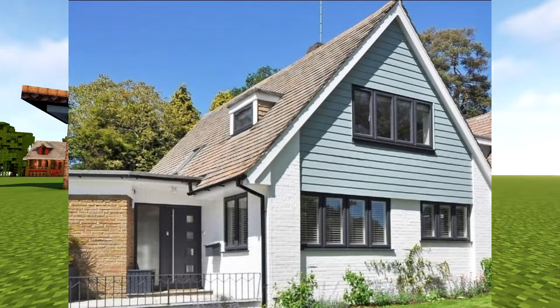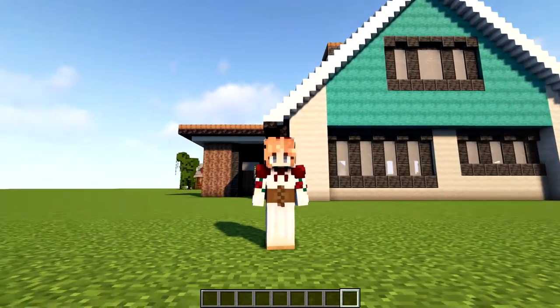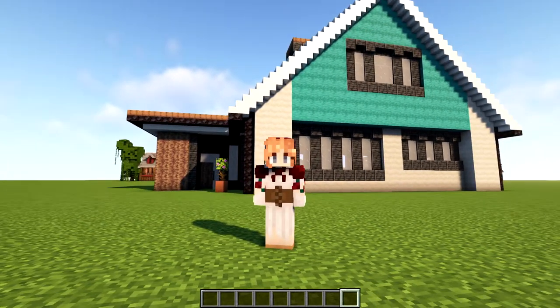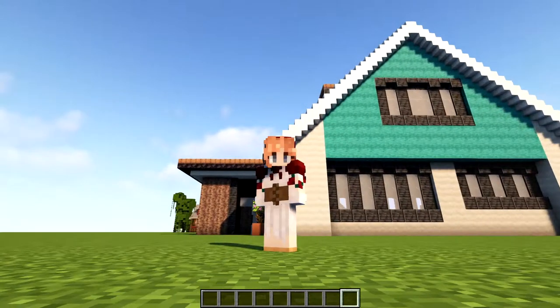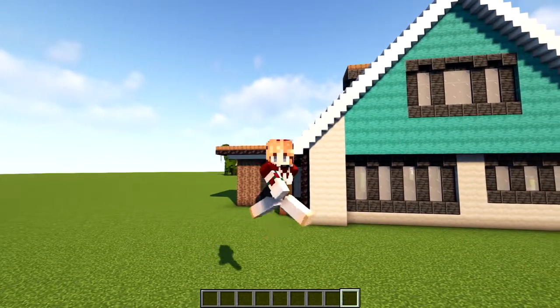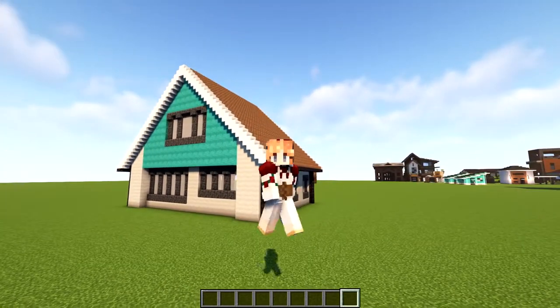It was supposed to be twice as big technically — like this whole section here with the warped wood. It was supposed to have the entryway, then this section, and then another section next to it, but it's Minecraft and I decided to keep it simpler, so I basically cut the build in half. You could literally take this blue section and put it on the other side of the entryway, or connect it with another little walkway. It's up to you.